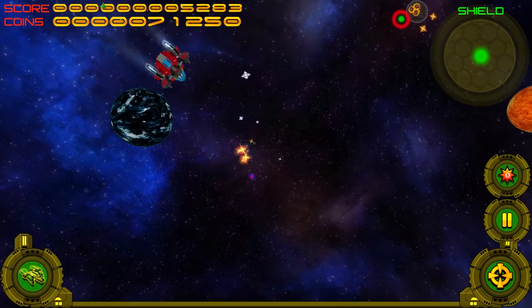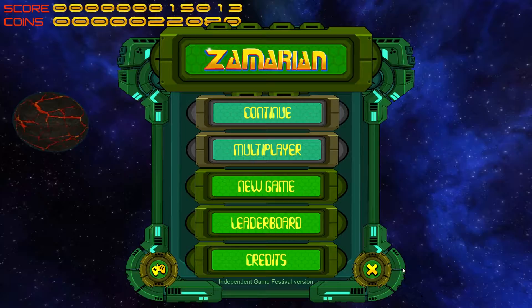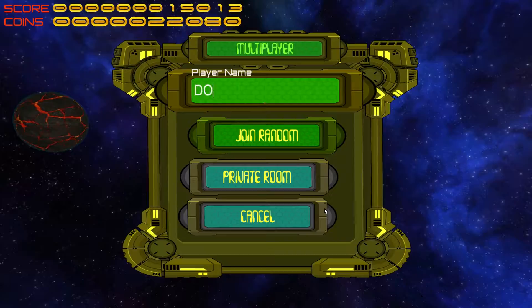That special thing is going to definitely help you a lot in this game because it's going to give you more gems and it will aid in your survival. So without much further ado, let's jump into what is the special thing. Here we are back at the menu screen — I only have 22,000 gems and it's not a lot. So let's go click on the multiplayer. Yes, that special thing is none other than the multiplayer.